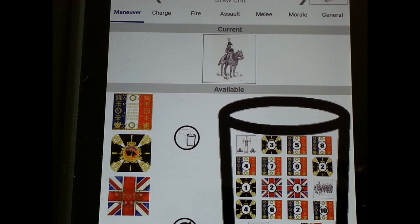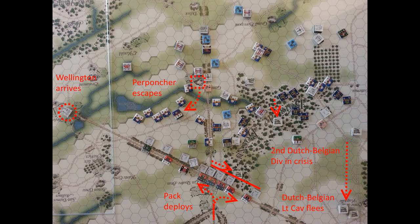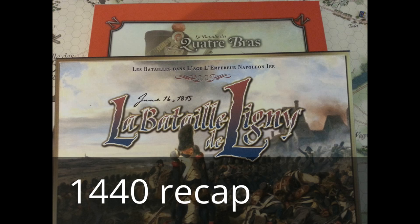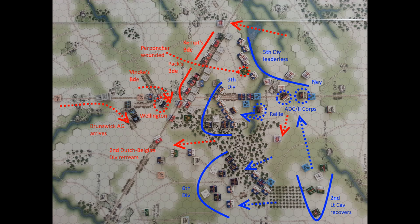The rest of the turn plays out with different chit pulls. Finally the Allies are able to move. For Quatre Bras it's mainly the deployment of Pack. On the Ligny field it's moving up and trying to concentrate in front of the French. Wellington was able to get more of his forces moving — a lot of movement trying to get the Allied side up to speed. The French were moving forward but without the 5th Division leader, they were unable to move on the right of the French line.